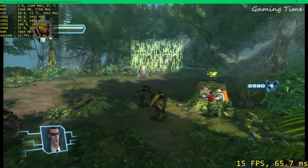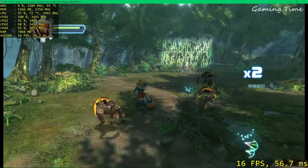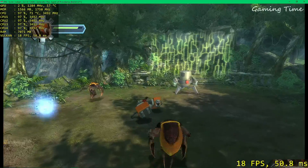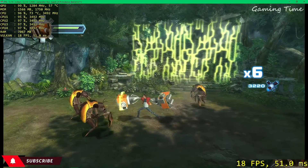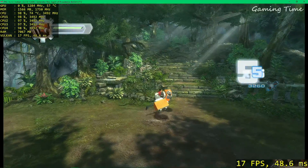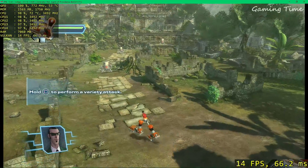Those turrets are linked to the old temple defense system. You need to avoid their attacks. Those robots will keep firing at you, Rex. Sentry bots are in the area — avoid their attacks.